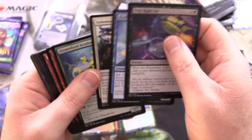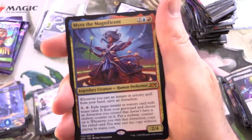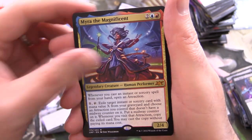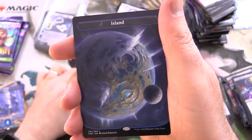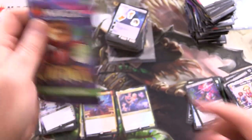Last four packs — let's see some spicy goodness here. Step right up. Another mythic — Myra the Magnificent. And an island, followed by Costume Shop. Nothing crazy at the end.